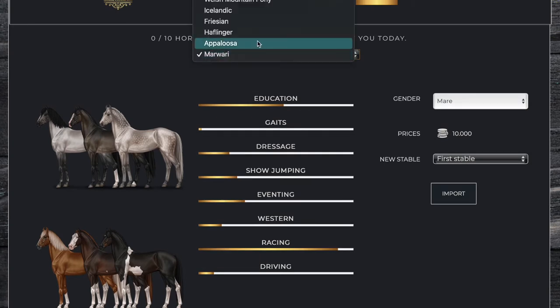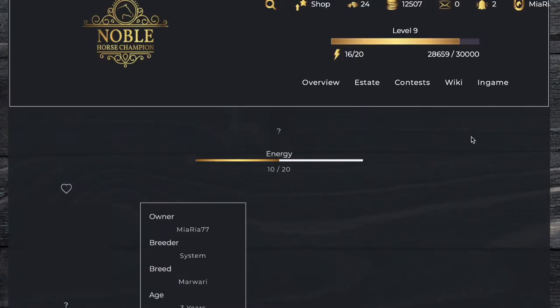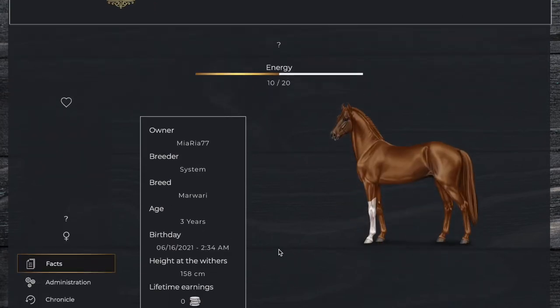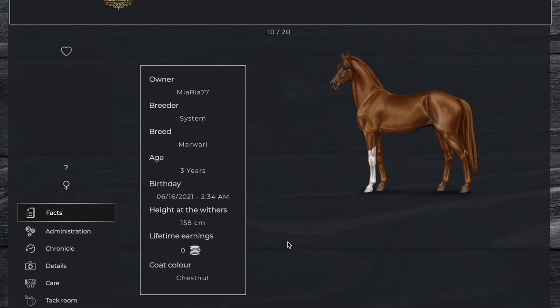We're going to choose Marori and get a mare first. We're going to import her, and it does cost 10,000 coins to import a horse. She is already three years old — a chestnut mare, 158 centimeters.